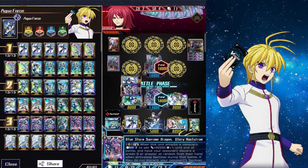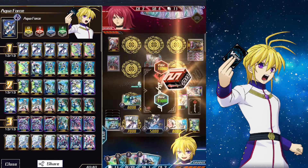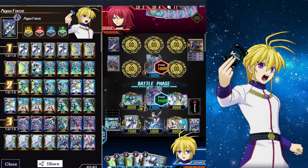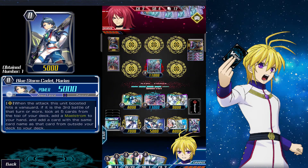Then we attack with Glory Maelstrom and activate his effect to disable their Perfect Guard. We hit a draw trigger — very nice. But sadly they got a PG and a Grade 3, so we got blocked.